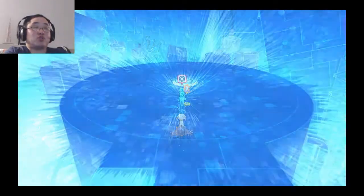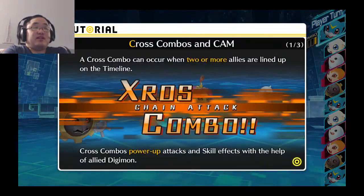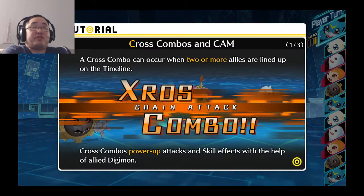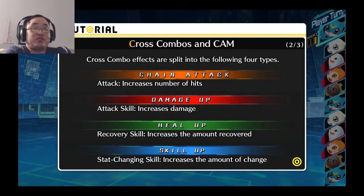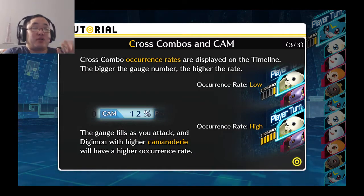And this introduces the cross-combo system, which we just saw in the last fight. So basically, cross-combo is when your Digimon and your party combine their efforts. They either increase the number of hits, decrease damage, increase heals, or add skill effects. And the more friendly they are with you, the better their combo rate will be.